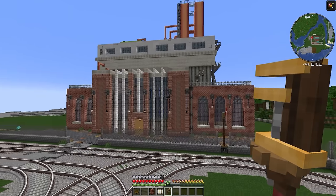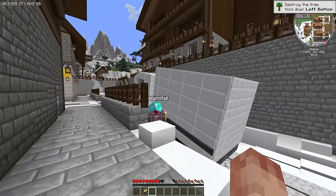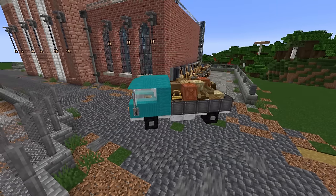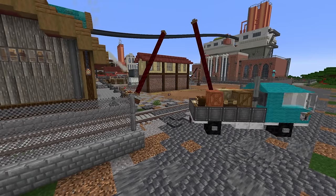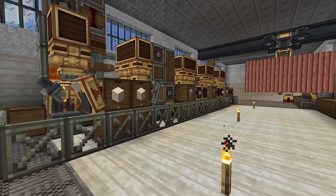Last episode I built a huge factory, rammed it full of machines to make blocks, and visited Foxy to steal some ideas for delivery systems. Today I'll get my first flatbed truck up and running, build working rail crossings, do lots of terraforming, and even add more machines to make more blocks.